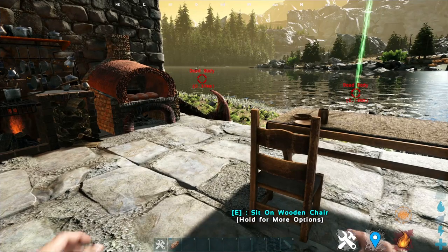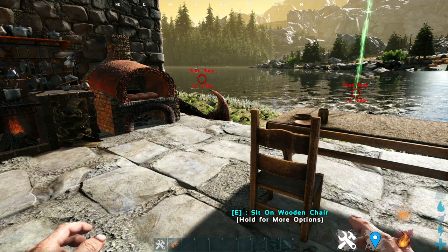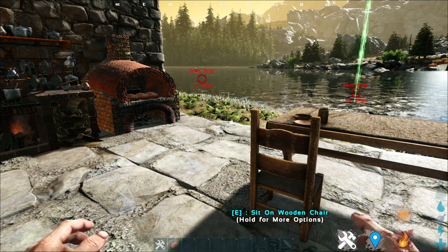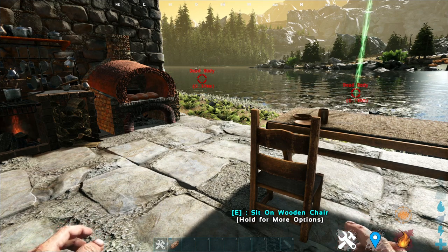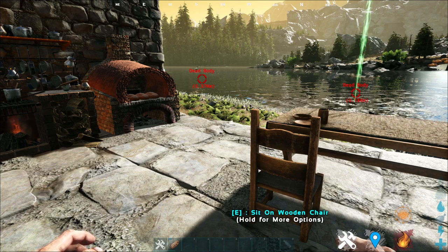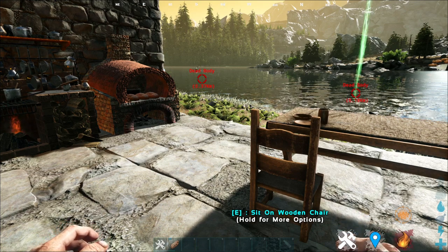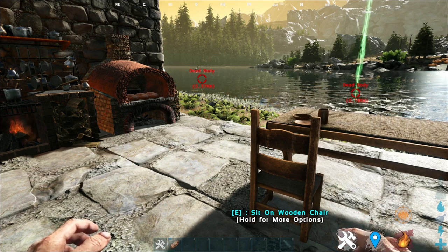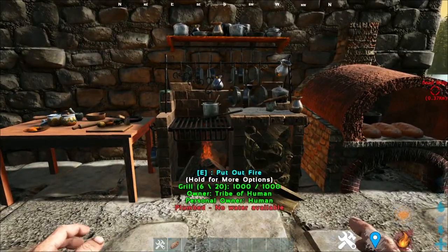Now you might be thinking: Kazu, this mod seems like a huge hassle — my character will get hungry, and I have to put down a table and sit down while out in the wild just to eat something. Here's the thing: when you download Kanga Culinary, your food drain actually changes. Your food drain will not drain as much as in vanilla. So you don't have to worry about that. Additionally, if you eat certain tiers of food, you'll actually gain useful buffs that will help you out on your journey. I'll show you how to create this tiered food now.